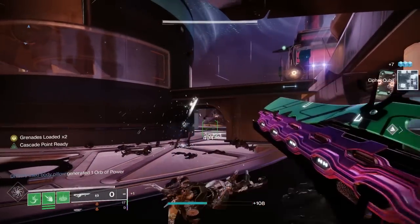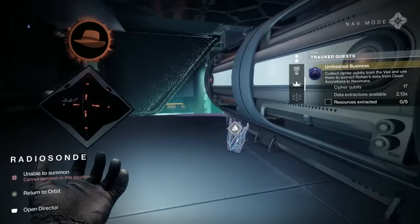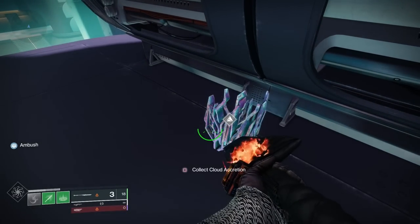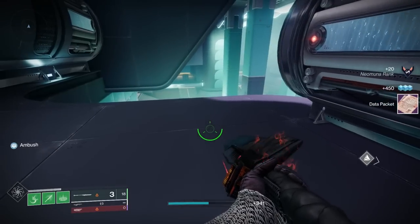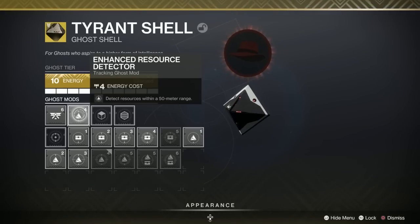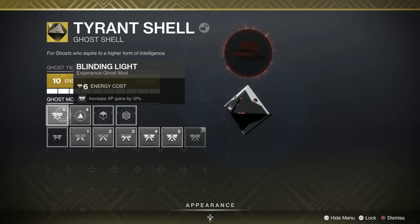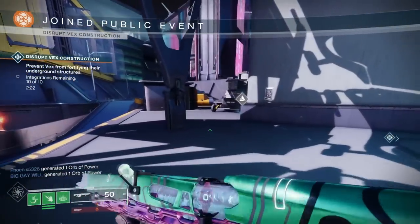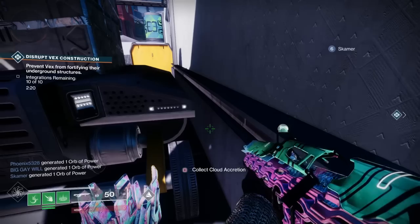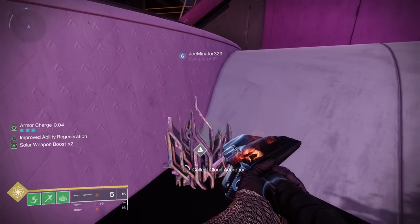Once you collect eight qubits you need to extract one piece of data from the planetary material called cloud accretions. I'd make sure you've got your ghost resource finder on to find them - I put the within 50 meter range resource finder on my ghost, which makes it a lot easier. Eight qubits gives you one cloud accretion, and you need five of them, so that's 40 qubits total.